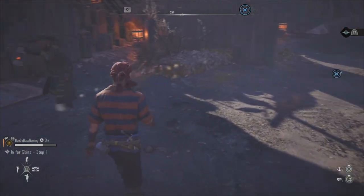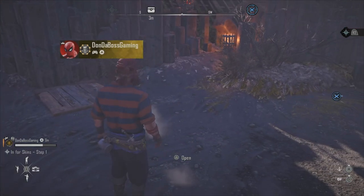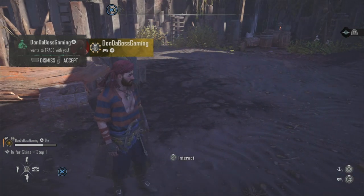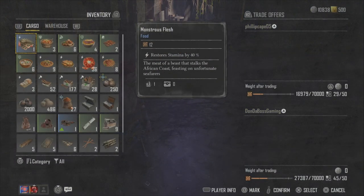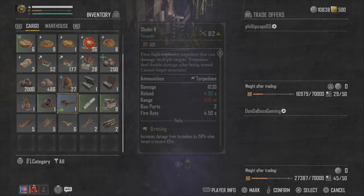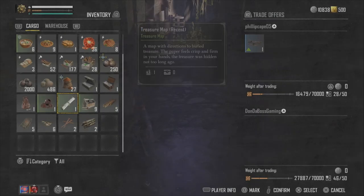I kind of figured this out — you can get these easily from defeating black sails. You'll get treasure chests, treasure boxes, and treasure pouches, and you can just store them in your cargo warehouse.